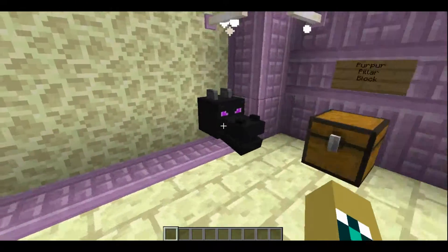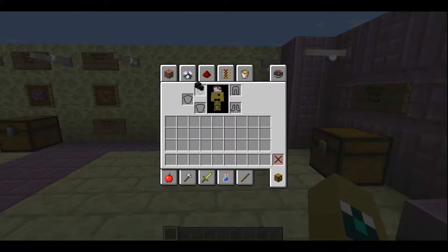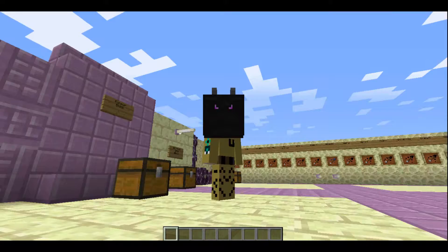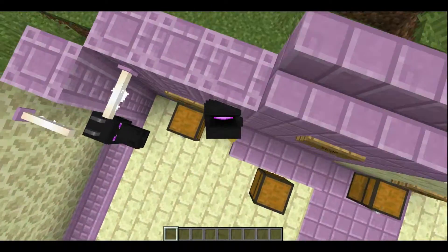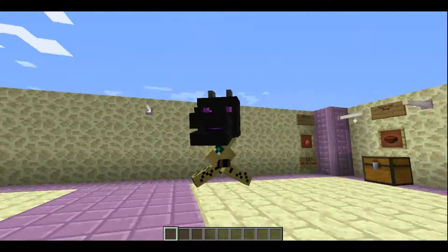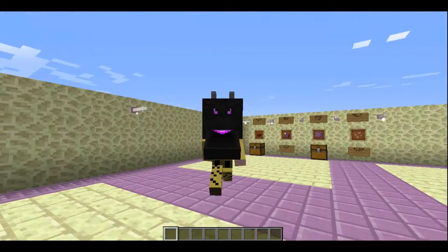What we also have here is a dragon head. I'll be honest, I have no idea what to do with this — I mean, you can wear it. Let's go into F5 mode here. Oh my god, it actually moves! That is awesome. So you can be a big chompy dragon if you want to.